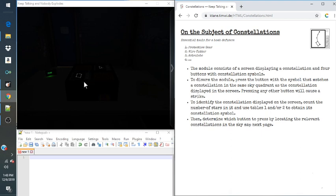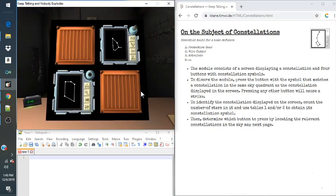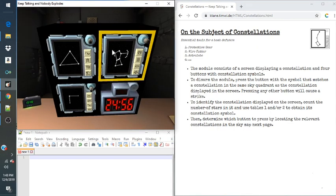Hello there everyone, my name is Crazy Caleb, and today we're taking a look at Constellation. There is only one perfect solution, but there are clues that will try to trick our team.